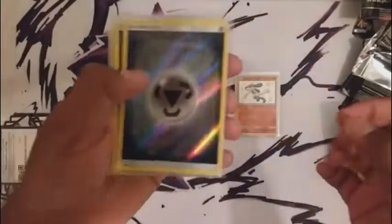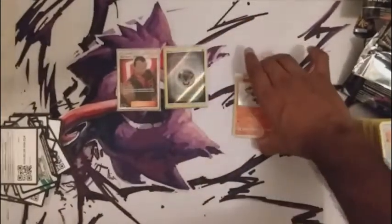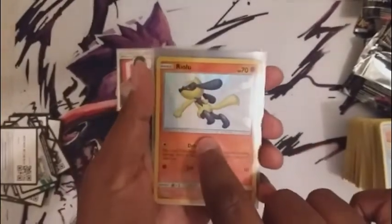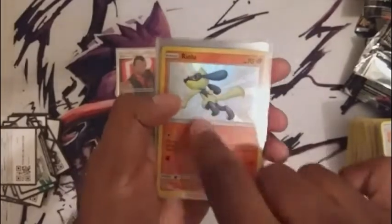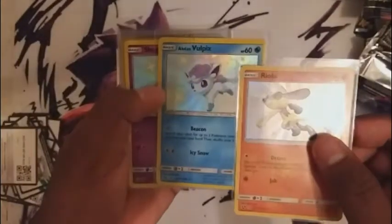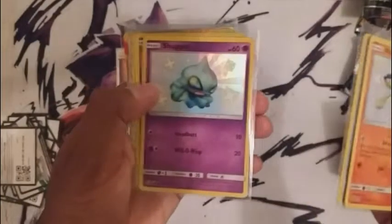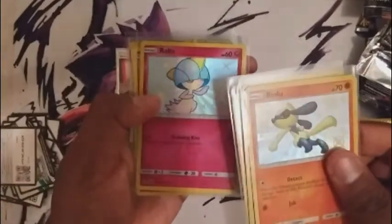From this set we definitely got that Giovanni's Exile — our first full art trainer card. We got two Metal, one Psychic, one hollow Grass. We got another Zapdos, which gets added to the collection, and two additional Eevees, which also get added. Then finally, our shiny ball cards: first, Riolu — we pulled the hollow Lucario non-GX in the last episode, so this completes that evolutionary line. I'm hoping this is a premonition of the Alolan Ninetales coming up.